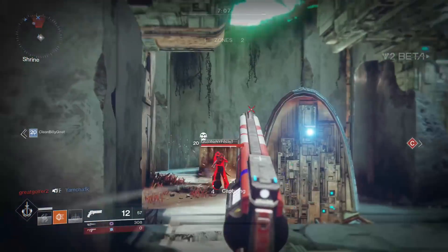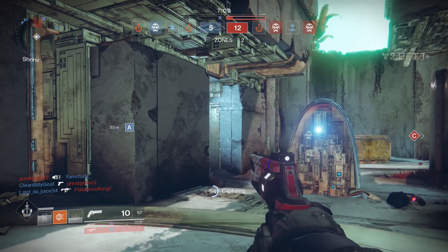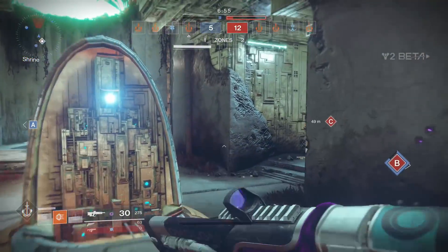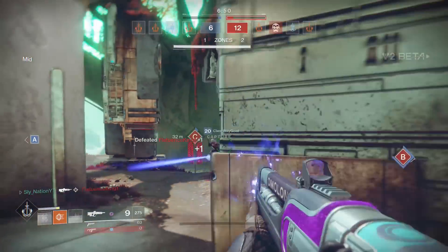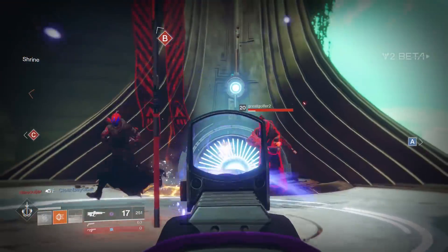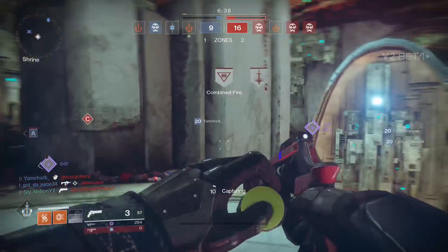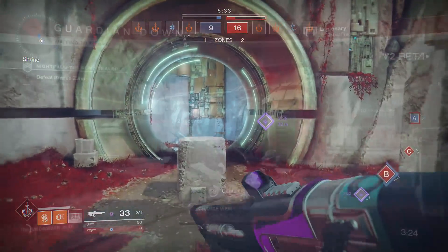After your second Crucible match, the final step will appear, which is to complete the Nightfall — but it's much, much worse than that. You have to complete the Nightfall with five minutes remaining on the clock. The riddle goes: The Rat King's crew stands three-as-one. They see the Nightfall and fear it none, but watch the clock as you scale the wall lest five remain. Hope comes for none. Beating it with five minutes left is absolutely tough, especially right now since everyone is still learning the strike, the game, and their weapons.